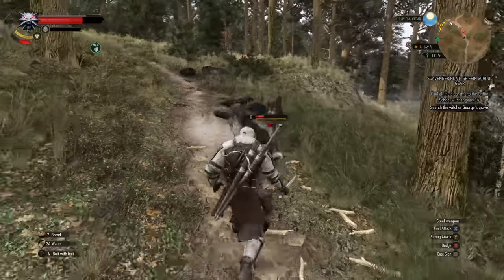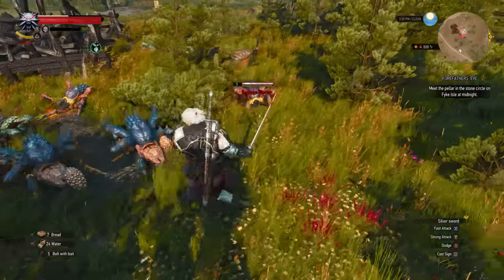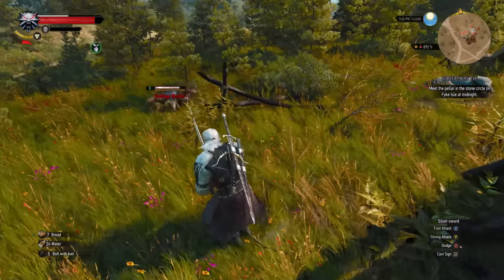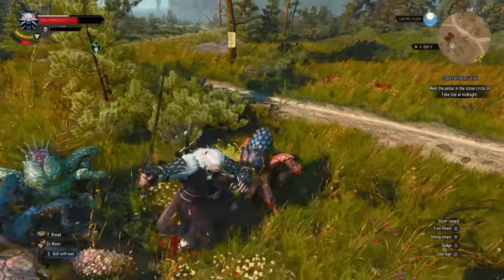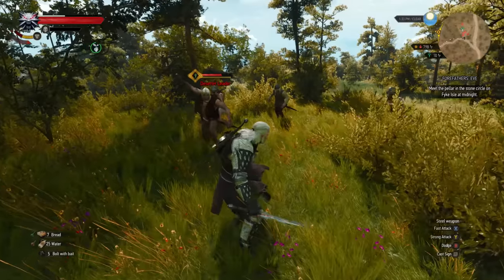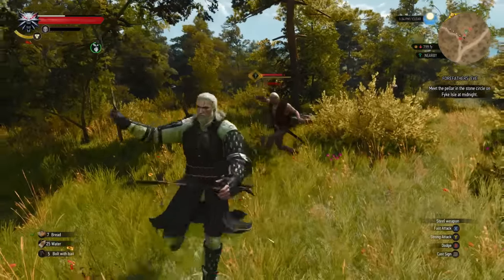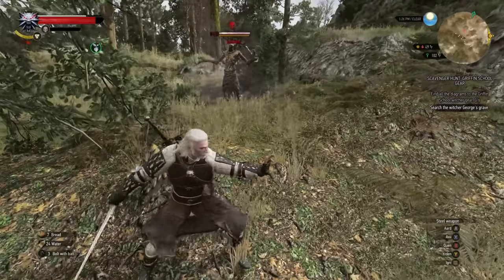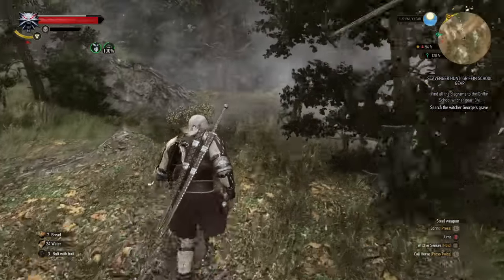Note that against monsters, you can't block — if you try to block, you'll get stunned — but you can and should dodge them. There's a difference between dodge and roll: pressing dodge gives you a quick sidestep, but holding block and then dodging gives you a full roll, which is great against larger enemies to get out of their path. Dodging is better for smaller enemies. For humans, parrying and blocking is absolutely worth doing — they're still the easiest enemy in Deathmarch and you can play defensively. And if encounters are too hard, just run away — Geralt is used to running away from his problems anyway.